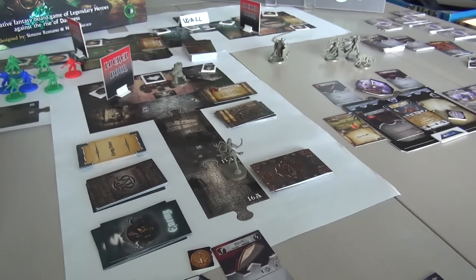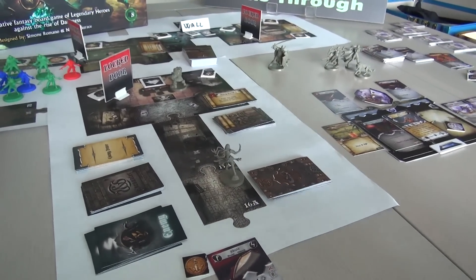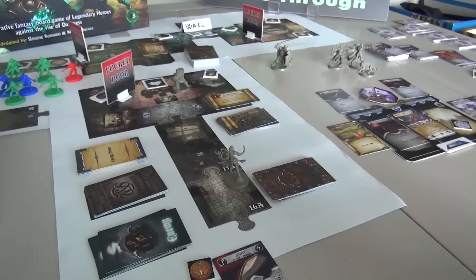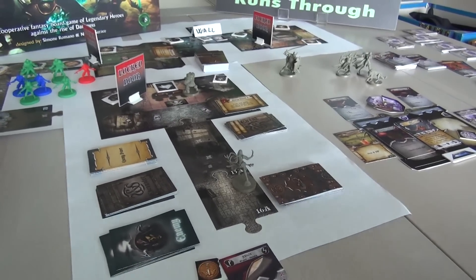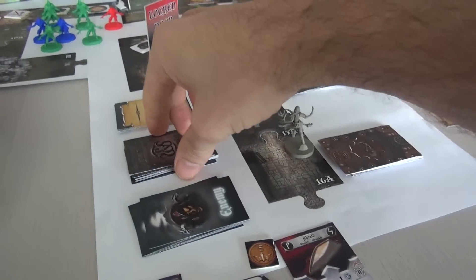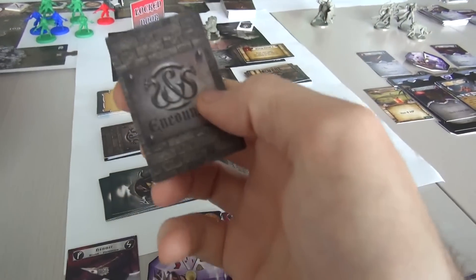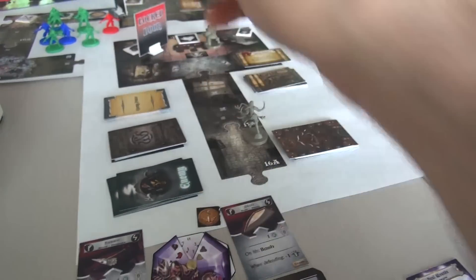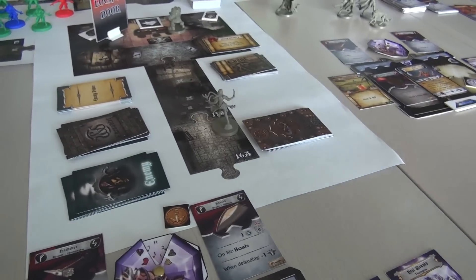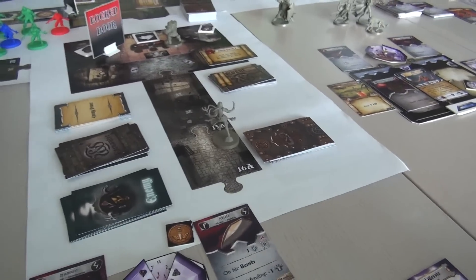On my turn I get to move, do one action (which was the dash), and fight — but there's nobody to fight. At the end of my turn, if there were any bad guys active on the board I would draw an encounter card telling us what the bad guys do. But since there are no bad guys anywhere to be seen, I'll skip that. I am done, and now it's Shay's turn.